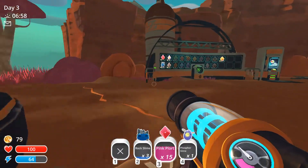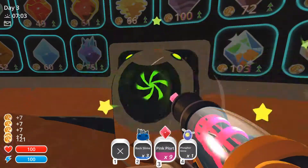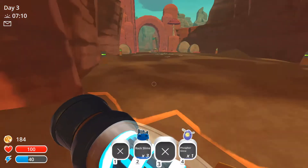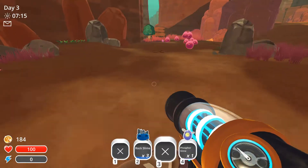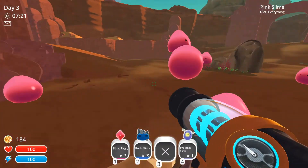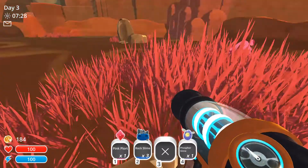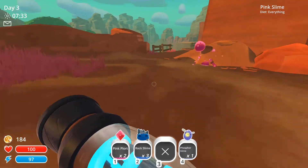Oh, by the way guys, I am an eighth grader now. School let out the other day. We literally need like 70 more coins, which means we just need ten pink florts and we'll be good. We can get rid of the pink slimes because we don't need them. If anything, I would take a rock flort over a pink slime, because rock florts are so much more than pink florts.